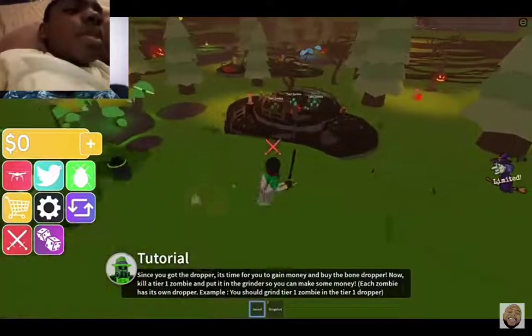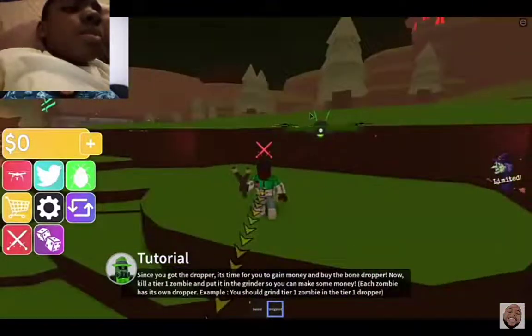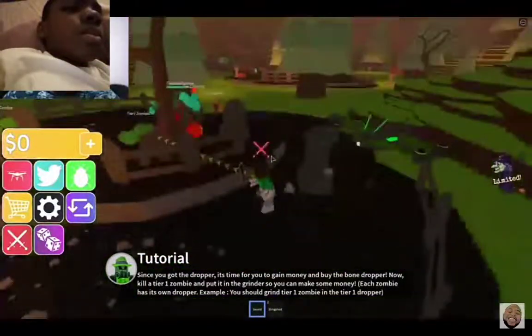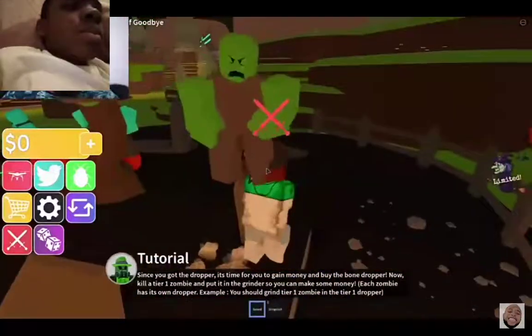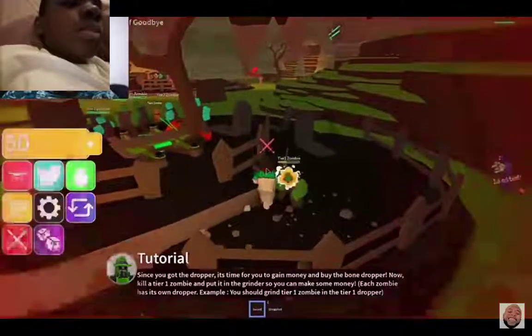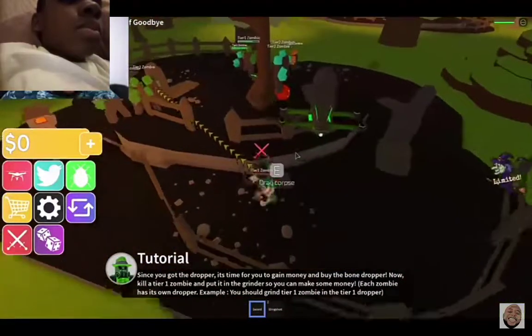All right, let's go down here. We have a sword and we have a slingshot. Look at my little slingshot. Okay, tier 1 zombie is right here. Let me take my sword out. Hey, Mr. Zombie, how you doing? Whoa, whoa — get off my head! He's fighting me. Okay, all right, so we just killed a tier 1.